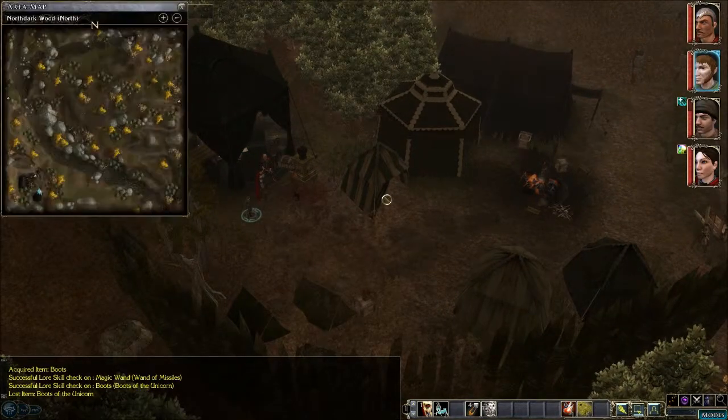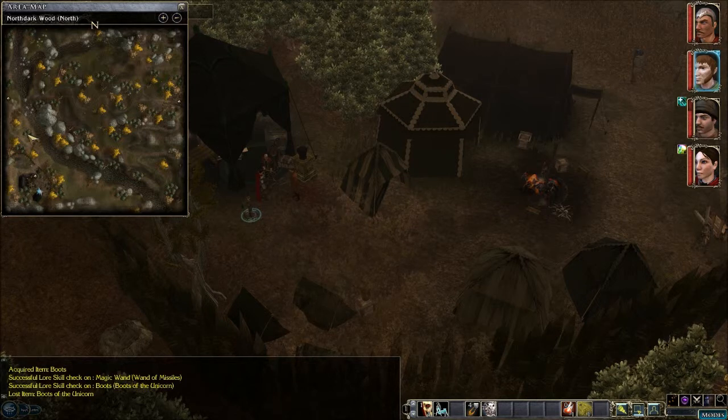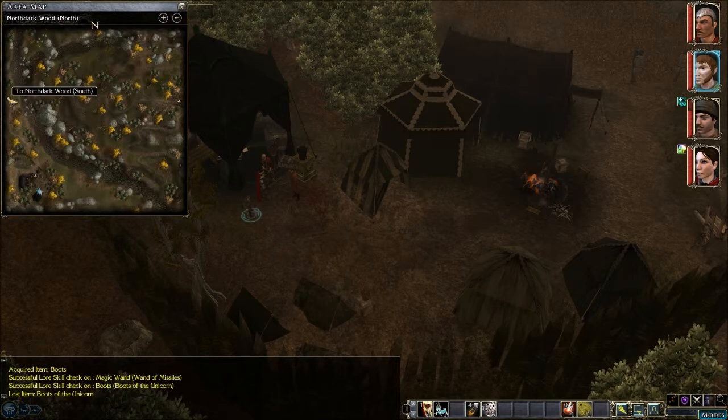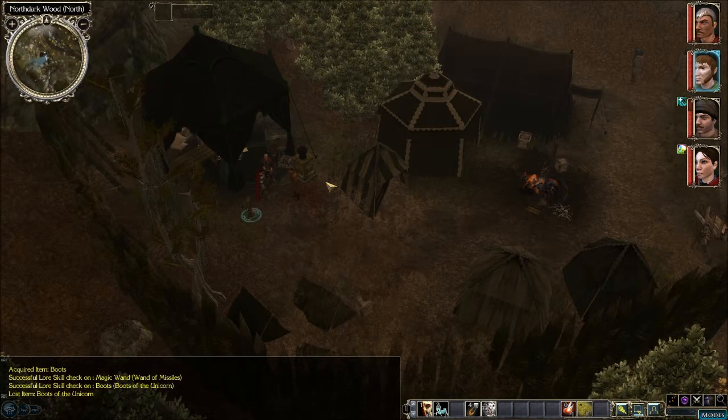Alright, so we've been through this whole area. Let's take a mosey up the creek here and take a look at this north dark woods south area before we head back. Let's do a quick save.